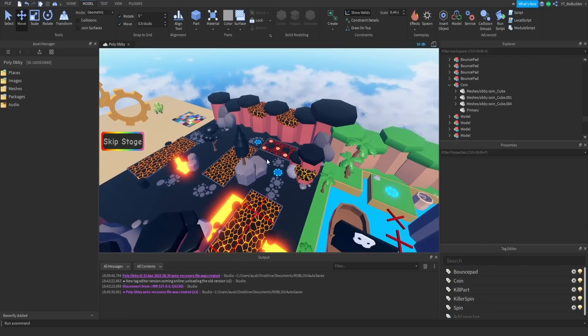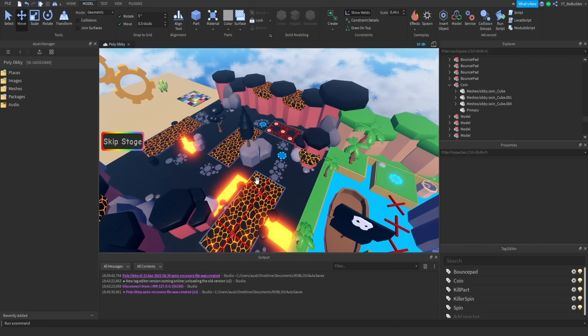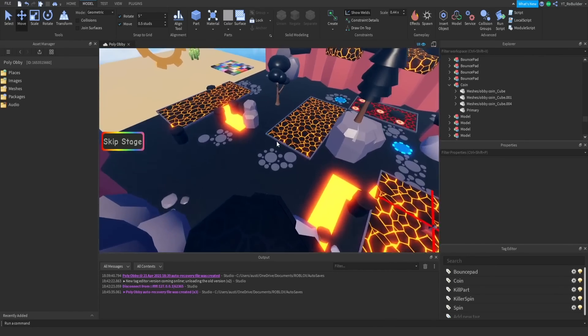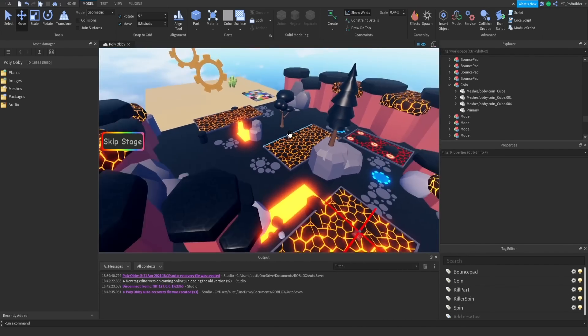It'll basically be remaking the favorite game I've made previously — a game called Slingshot Simulator, which is literally probably my favorite game I've ever made or worked on. I'm going to be remaking that very very soon and I want to do it as a series. Let me know by dropping a like on the video and a comment if that's something you guys would be into.